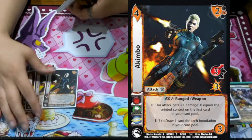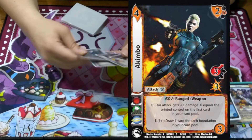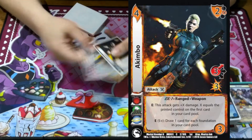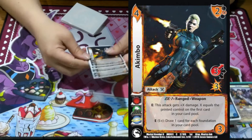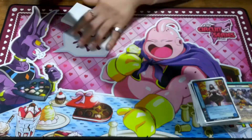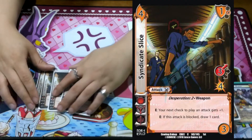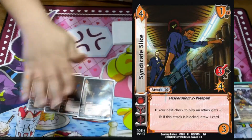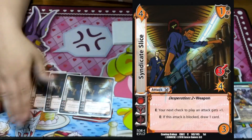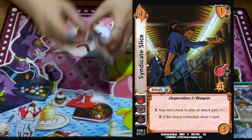If not, on a cold attack turn where you have nothing but attacks, it's like a 3/6, which still isn't that bad. Your opponent has to decide if they want to block it. Same thing with Syndicate Slice — your opponent has to decide if they want to block it, because your next check is getting a plus 1 so he basically ignores this card. If they block it, you'll draw. So your opponent either takes 4 or you draw an extra card.